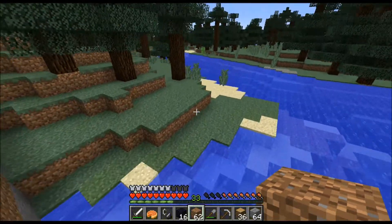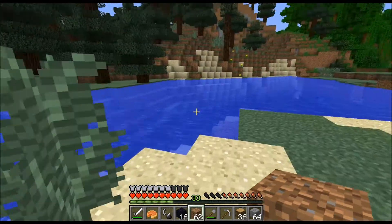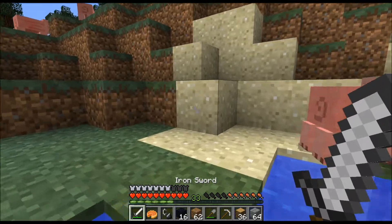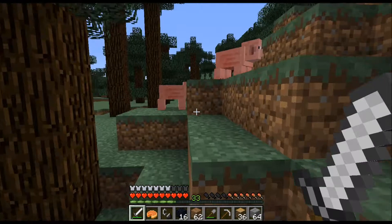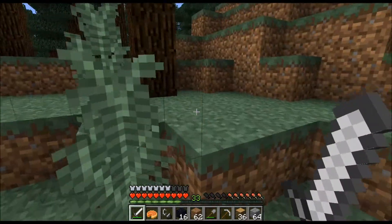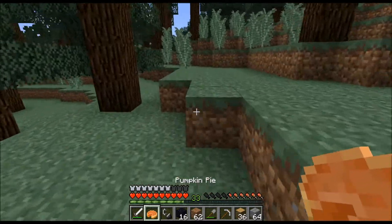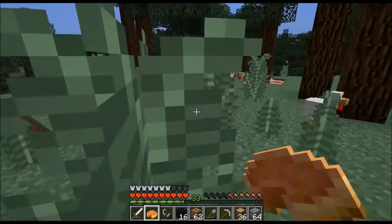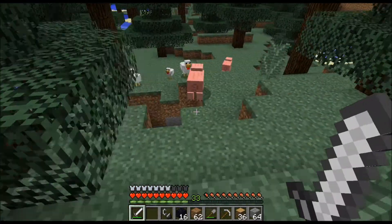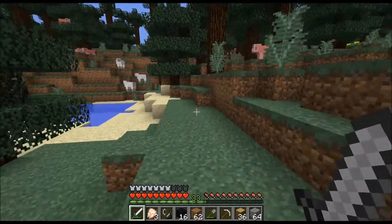I found some pigs over here — I should get some for meat. This is the double grass — I've never seen this in nature before. I think I have to unload the chunks of my house for it to have the new blocks. So this is my plan: I'm gonna get some food, kill some cows, get some leather, make a nether portal, go to the nether, maybe get some ores, and make the room look super nethery with some netherrack and nether brick. Cow, cow — I found a cow!